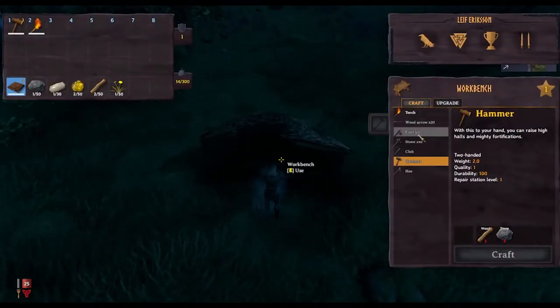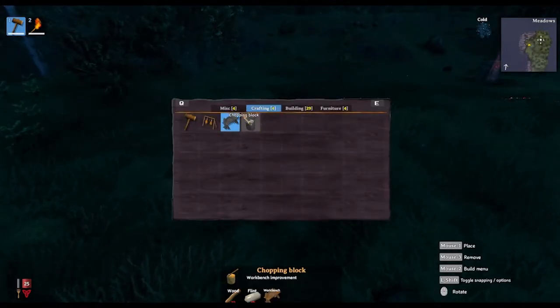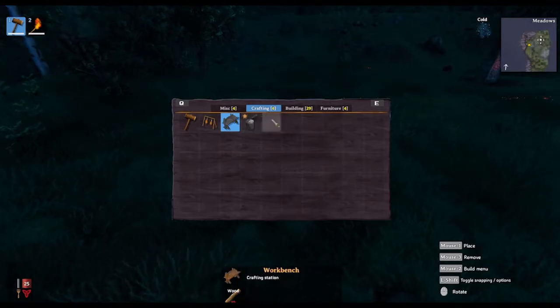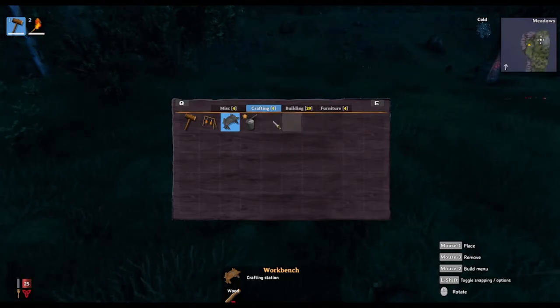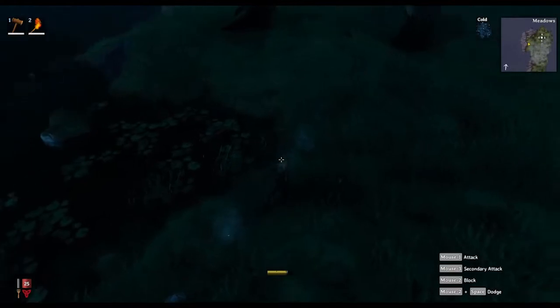After you craft something you'll be able to upgrade it - you can see right now we can upgrade our hammer, but we need the required station level. For each item with a star, like this chopping block here, it doesn't need to be the chopping block first but you can see it says 'workbench improvement' down there. Each attachment with a star counts as one workbench improvement, so it's one upgrade level for your workbench. You could do any other workbench improvement first - it would still only count as one level.